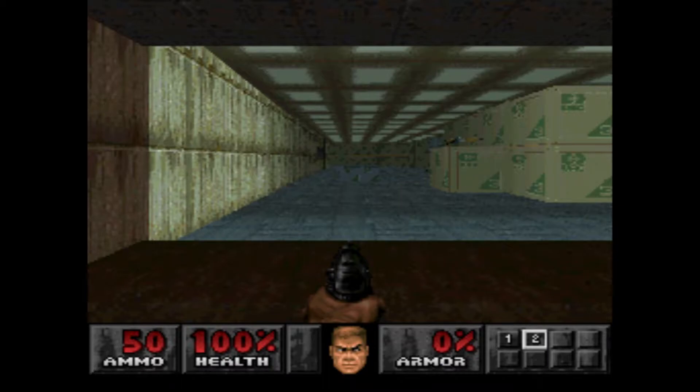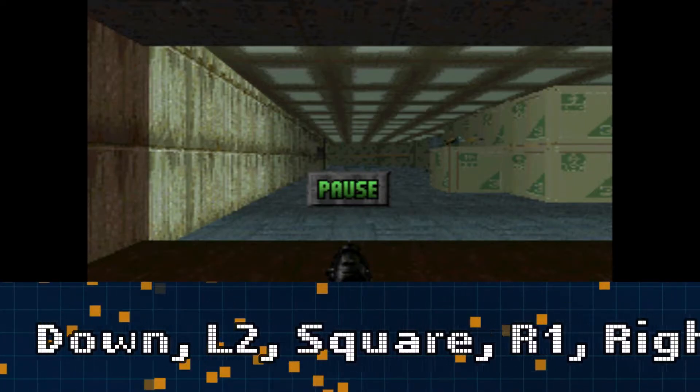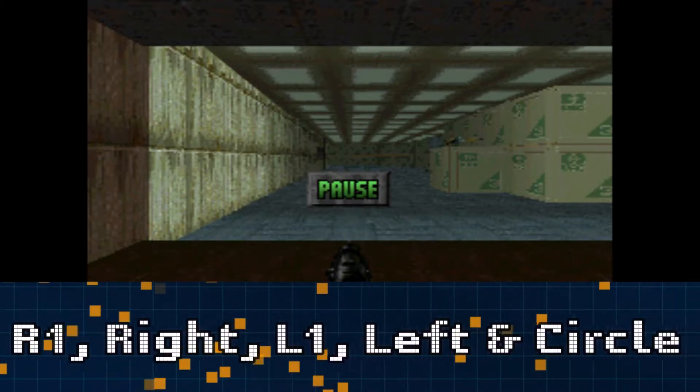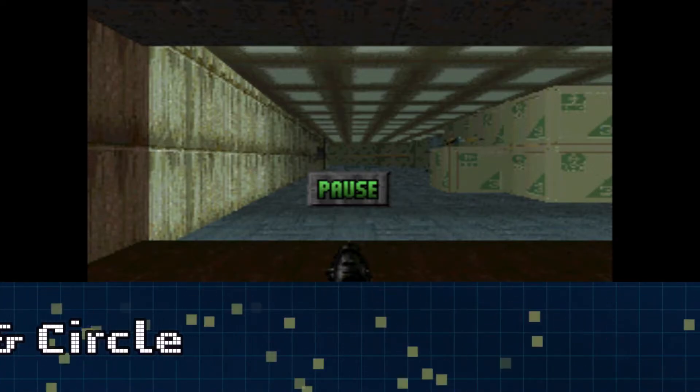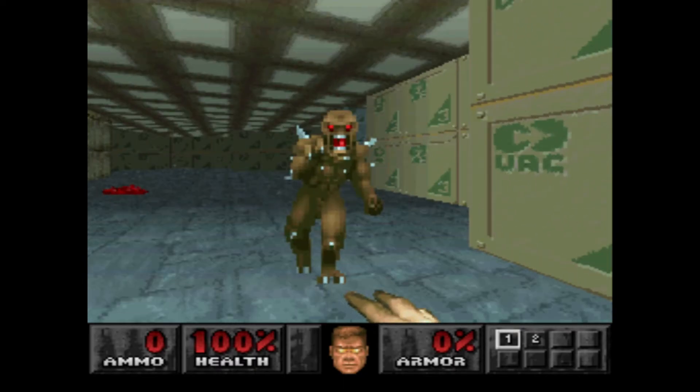Right here is for God Mode Invincibility. Pause the game and press Down, L2, Square, R1, Right, L1, Left, Circle. When you've done that you are Almighty God and you can take out any foes at your disposal. How cool is that guys?